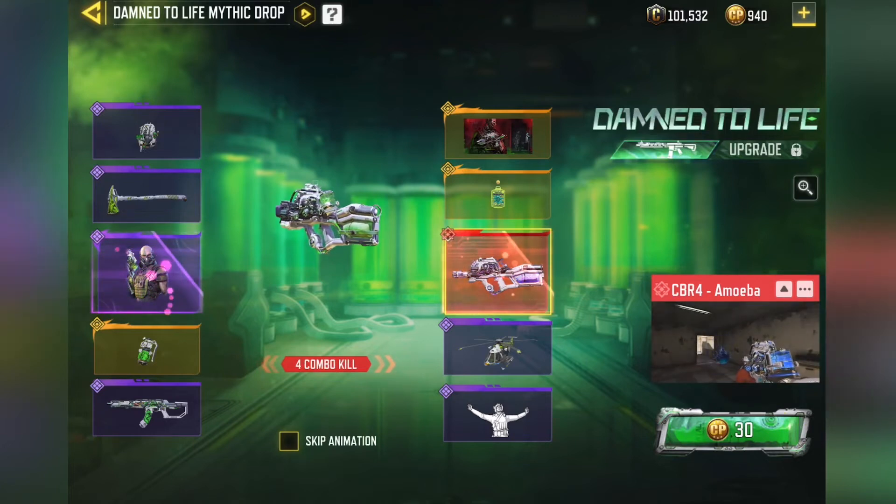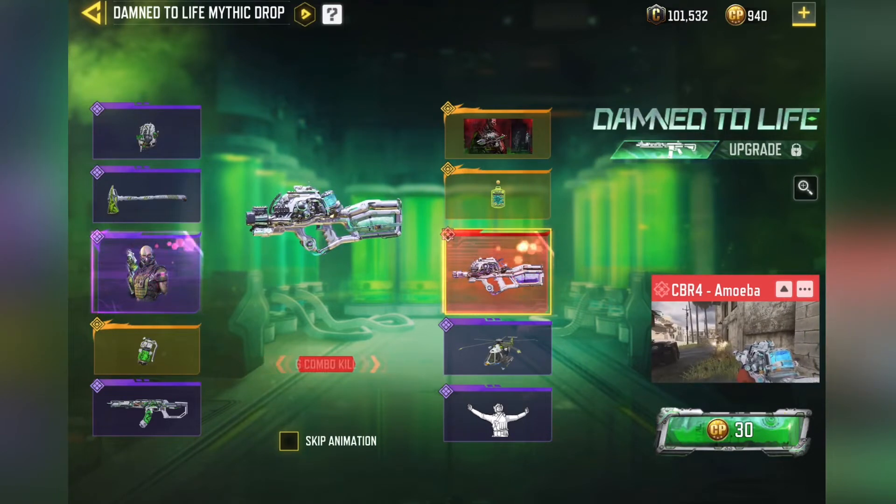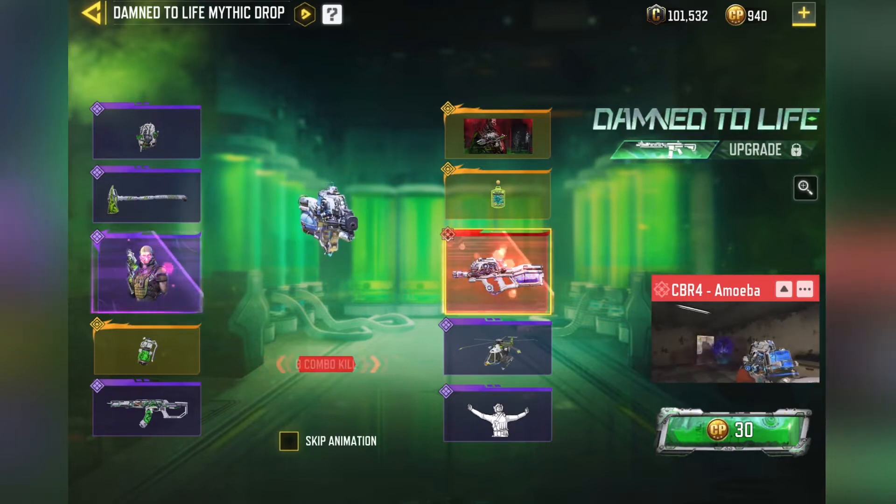You guys, Aaron here. I'm trying to do an opening for the Damn to Life draw. New Mythic Weapon here for the CBR4. This came out pretty early in the season.